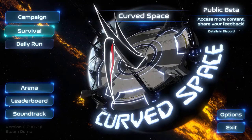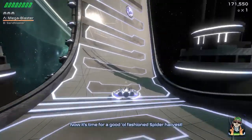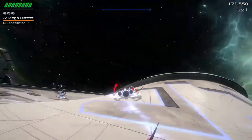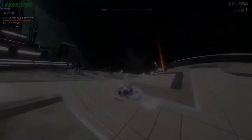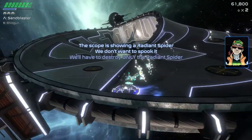In Curved Space there are three types of modes we are able to choose. The first is a campaign mode. Once we go past the cutscene we are given the objectives we must complete. After completing the objectives we are then able to progress into the next stage. What I enjoyed a lot in this game is that we are able to interact with the story and pick which location we are able to go to.